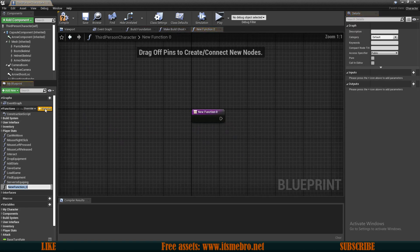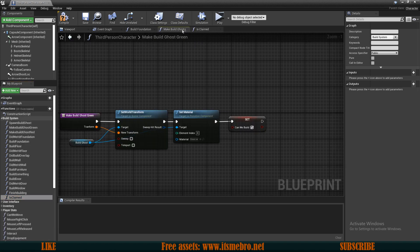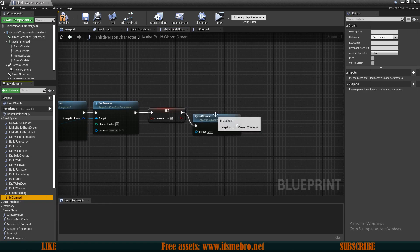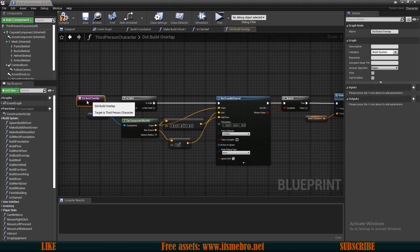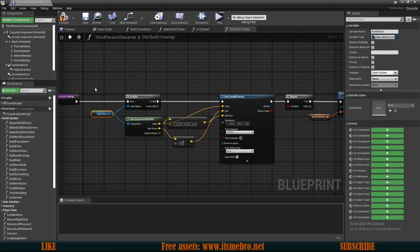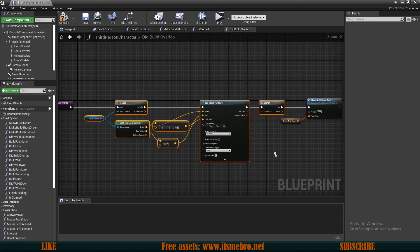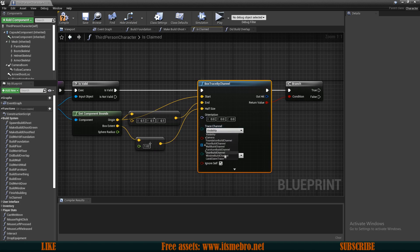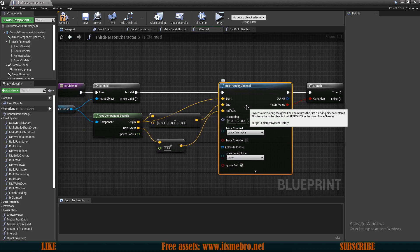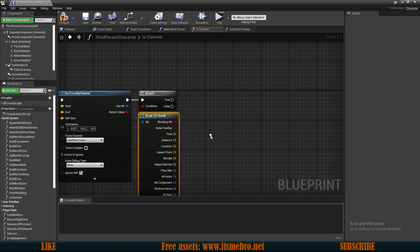A good location would be after the ghost turns green — if we're allowed to build, we check ownership. I'll create a new function called 'is claimed', move it to my build functions, and call it at the end of 'make build ghost green'. To save time I'll copy nodes from 'is build overlap', including the build ghost validity check and box trace. But for the trace channel, instead of visibility I'll use the 'land claim trace', so only the claimed chunk collides with this trace.